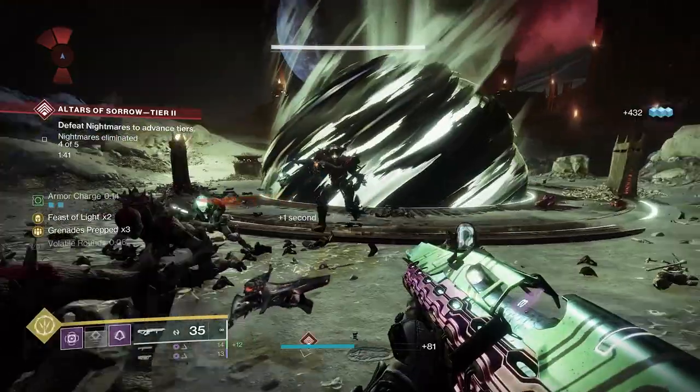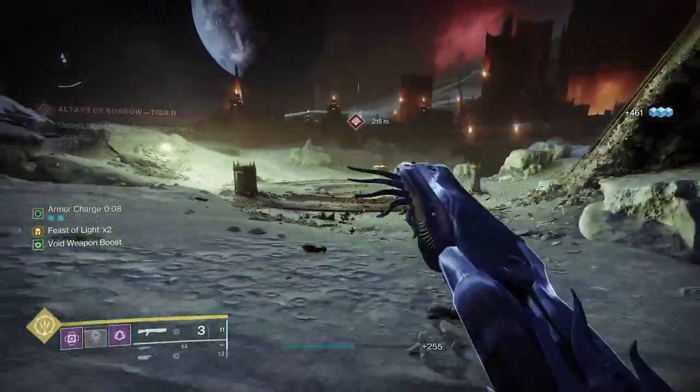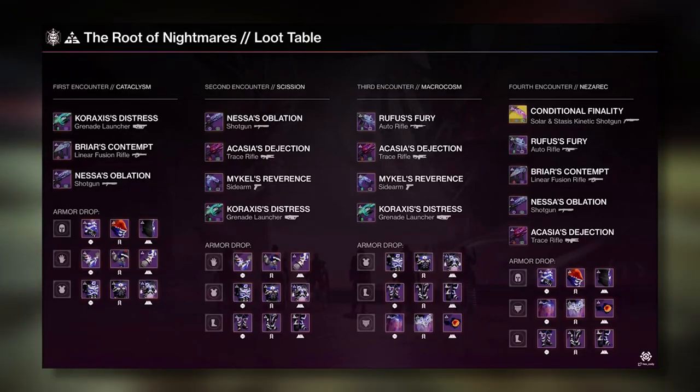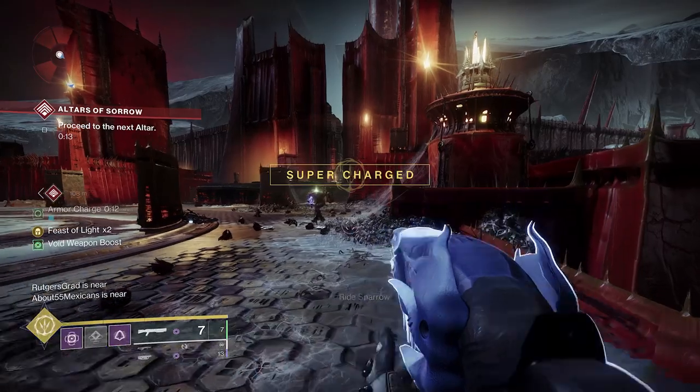Hit up your buddies to do this raid. If you don't have any friends, don't worry — we got LFG. People are always jumping into Root of Nightmares, so it shouldn't be too hard to get your hands on this. Specifically, the Slug Shotgun has a chance to drop from the first, the third, and the fourth encounter in this raid, so you have quite a few chances to get this to drop.